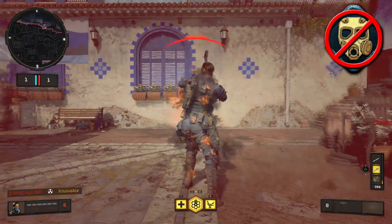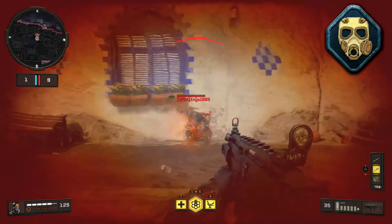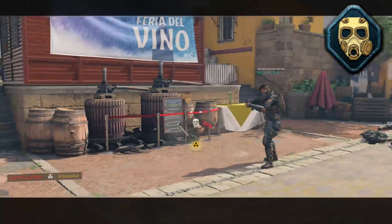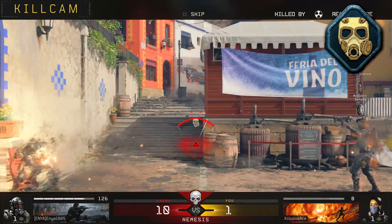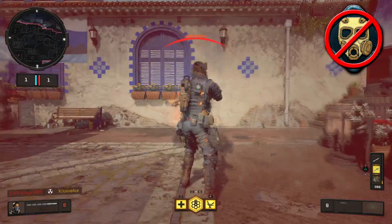Next up we have the reactor core. Without Tack Mask, the reactor core will kill you in two and a half seconds, which is quite fast and doesn't give you much time to get away. With Tack Mask equipped, it now takes four seconds to get the kill on you, giving you a little bit of extra time to escape. Keep in mind that once you get out of range — assuming you survive — you won't be able to heal for 15 seconds, and that's regardless of whether or not you have Tack Mask equipped.